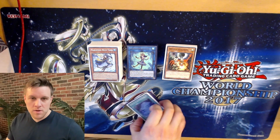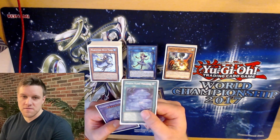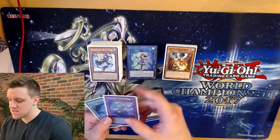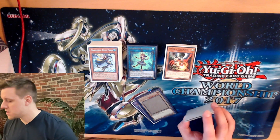Starting off with my pulls from Power of the Elements — I bought two sneaks and I got one of the Tier Elements field spell and one of the secret rare Tier Elements fusions, Kaleido Heart. So I pulled really well for buying two sneaks, can't complain one bit about that.